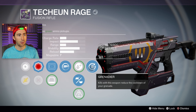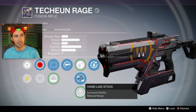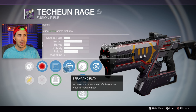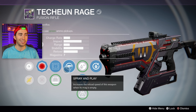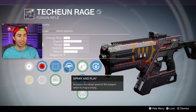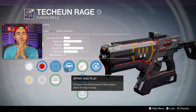We're talking about the 'Baby' fusion rifle — Takiyama, or at least that's how I think it's called. These are the rolls I got: Grenadier, which means kills with this weapon reduce the cooldown of your grenade — being the king of lightning grenades, I like that. It also has Hand-Laid Stock for increased stability, Accelerated Coils, and Spray and Play which increases reload speed when your mag is empty. Good for me because I never look at the mags when I'm reloading — bad habit.